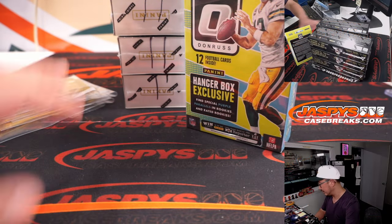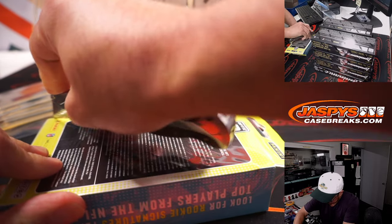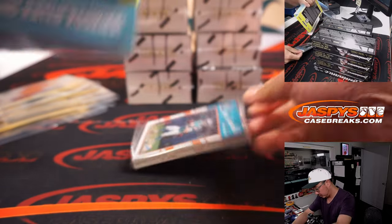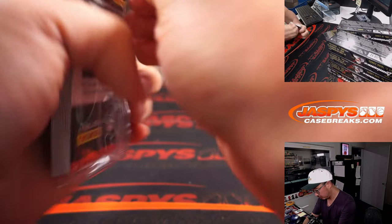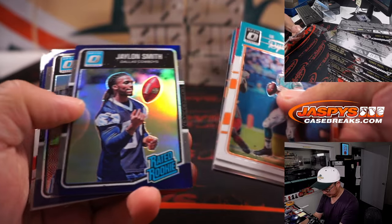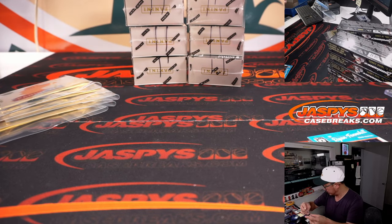Let's print and rip. These are the gold packs that our shipping team will hand — they're all thin packs, by the way, just letting you know on that. These two breaks will be coming up in separate videos. Anything interesting here? Tannehill as a Dolphin. Ezekiel Elliott rookie card — that's in the Hanger Box exclusive.